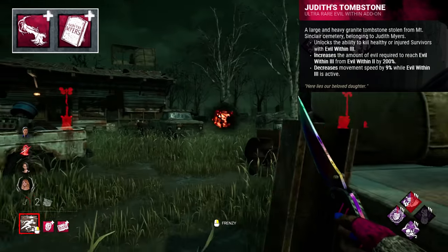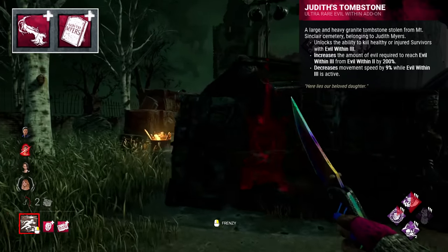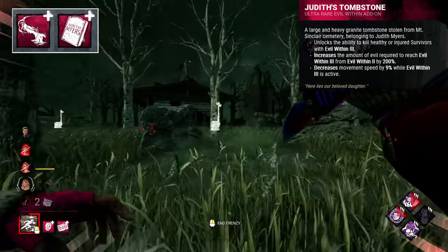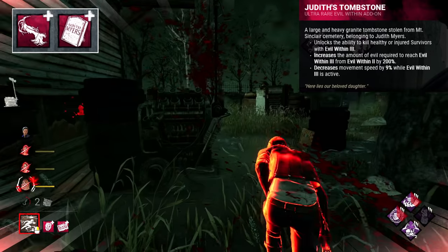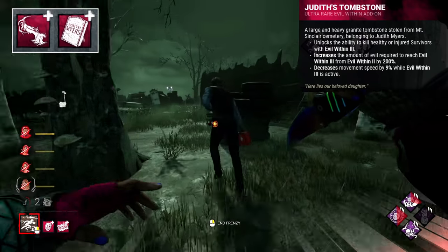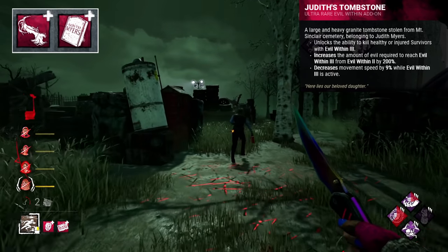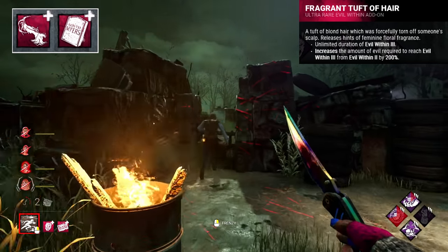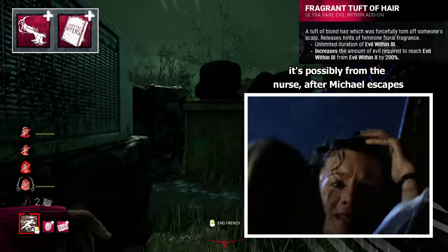Interestingly, both of the Shape's add-ons — Fragrant Tuft of Hair and Judith's Tombstone — seem to reference his sister Judith. These may be the only two things that hold emotional value to the otherwise emotionless Shape, and within the Entity's realm powered off emotions, they bestow him with considerable power. Judith was the first person Michael killed in 1963. When he returns to Haddonfield in 1978, he moves her headstone and places it on someone's bed after killing another similar-aged woman. The tuft of hair is possibly from one of Laurie's friends killed in the 1978 film — let me know whose hair you think it is.